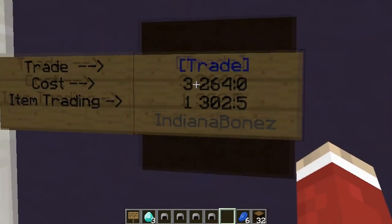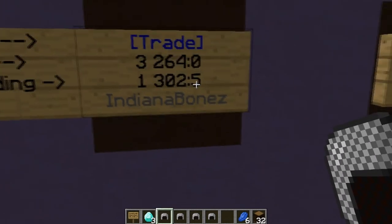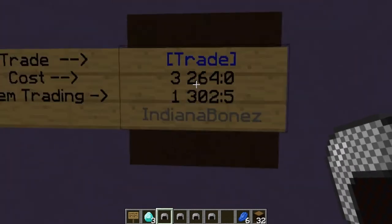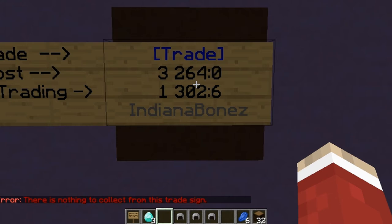In this example, I'm wanting three diamonds for one chain helmet. The last number on the end is how many chain helmets I've put into this sign. If I right-click on the sign now with the item in my hand, it will turn that number five into a six — it's storing the item for me. But if the item is not in my hand, you can't click again to add more, even though chain helmets are in my inventory.